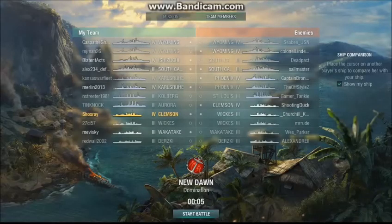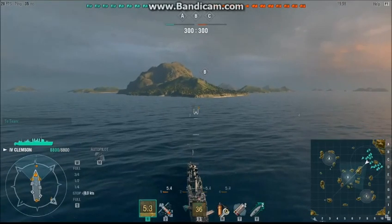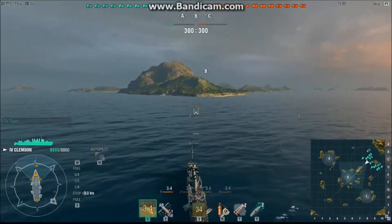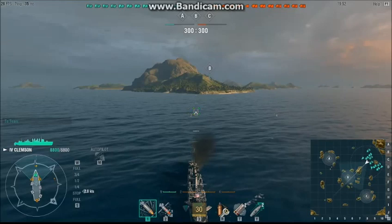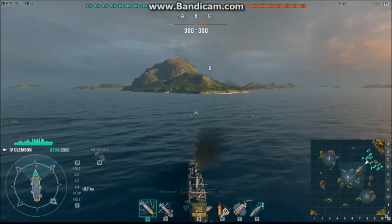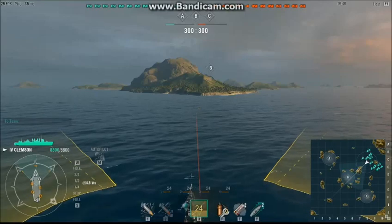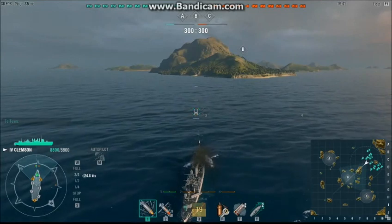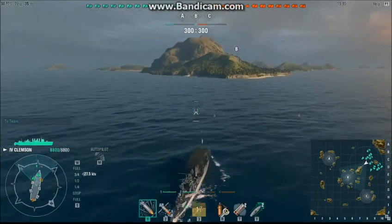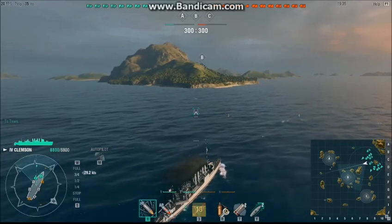Here we are on New Dawn. It's an even tier match, so top tier. A fairly typical start. I'm going to head towards B, because if the destroyer doesn't take that, then it gets blown up. Whatever tries to take it, if it's not a destroyer, generally it gets blown up real quick.